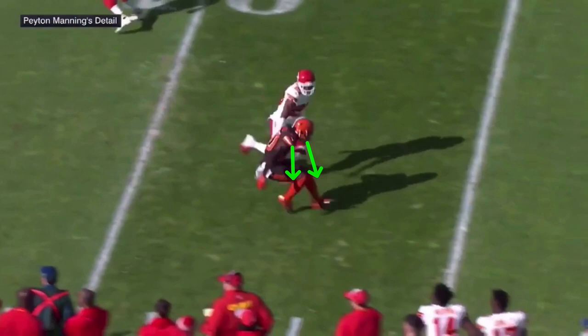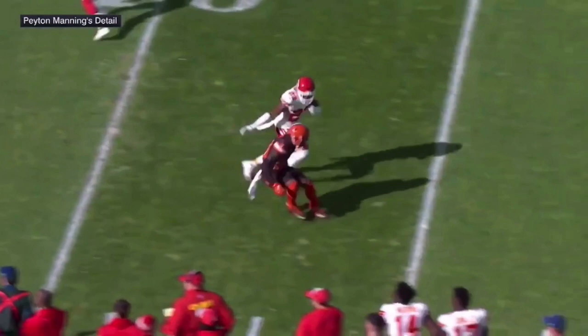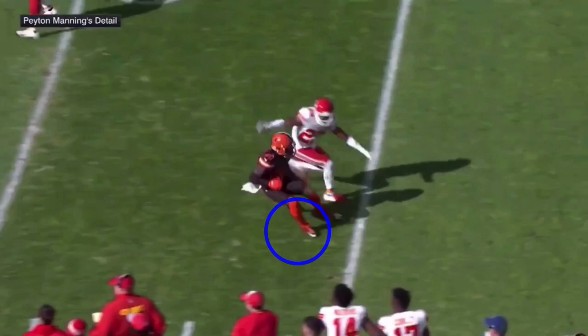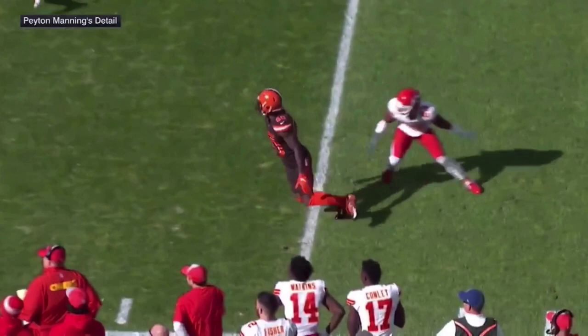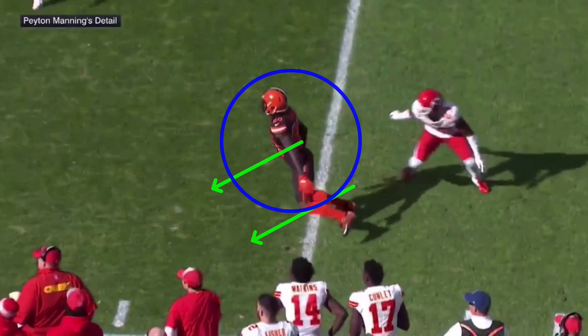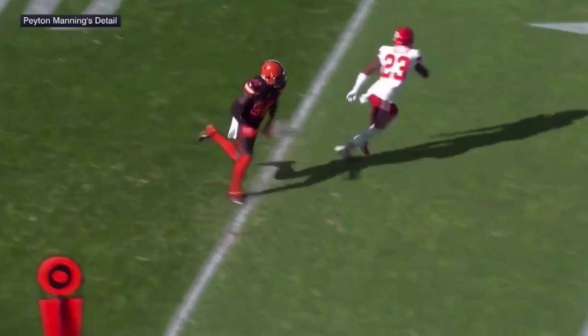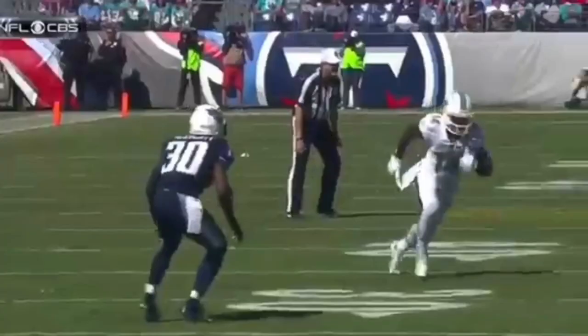That first step angles him back downfield. The third step has a big angle back downhill so the fourth step can turn his hips almost all the way around — he snaps his head back and accelerates out of the break. We know where we're going to break; the DB doesn't. Get in and out of that break fast and you get this separation — even more at the high school level. He catches it, toe-taps, and gets out of bounds. Great job by Jarvis Landry working the squirrel route.